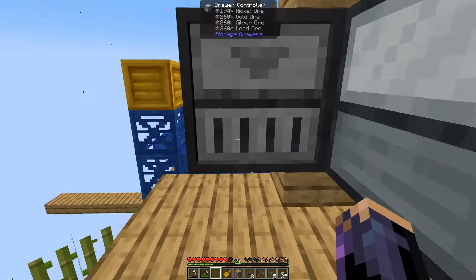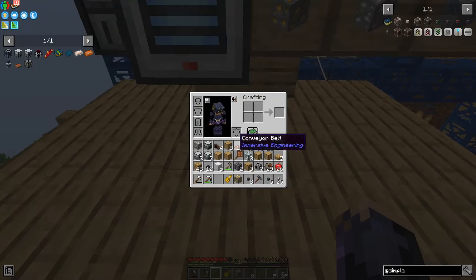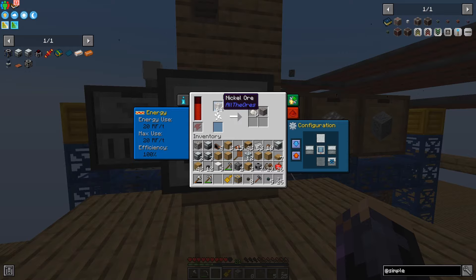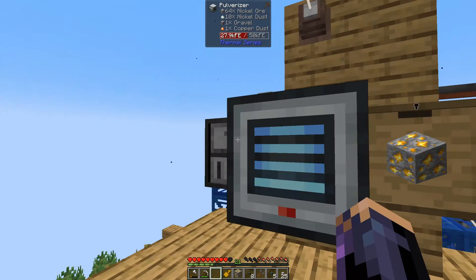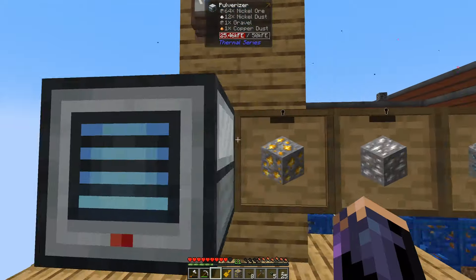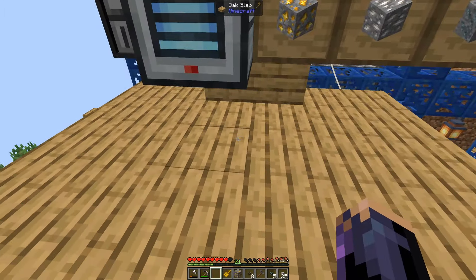So we put down a standard storage system — just chests. Note that three different items come out of the pulverizer for each ore we process: gravel at a 20% chance, the primary ore at 100%, and a 10% chance secondary — in this case copper. We need a way to deal with all of that. The easiest approach is individual storage drawers, but I want to pipe everything back into our storage system.